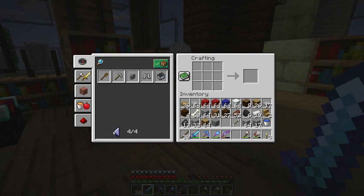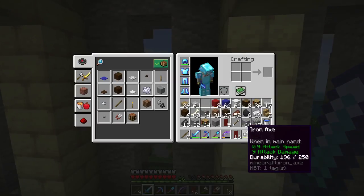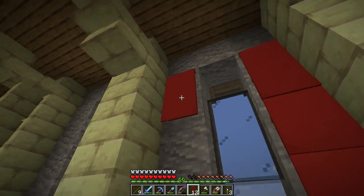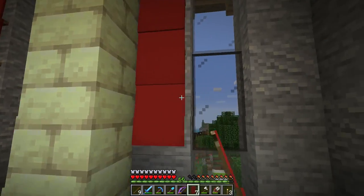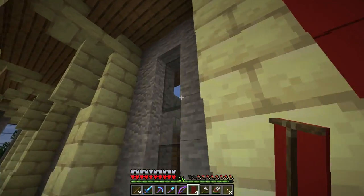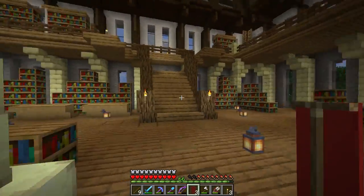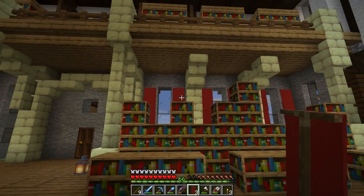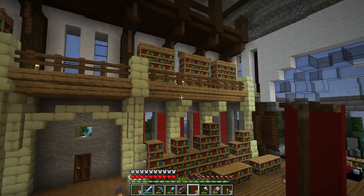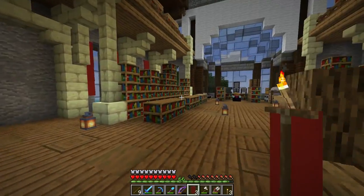We need more decorations on these walls - they're too plain. I think we can do curtains: three banners on either side of each window. The red showing through from the middle would look really nice, and I have lots of wool anyway. Something like that makes the whole build look a lot more finished. I'll only do this on the lower floor - doing it upstairs too would be a little overkill.